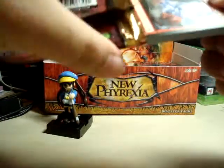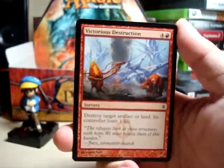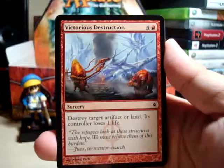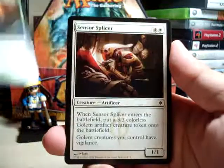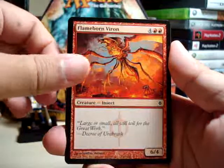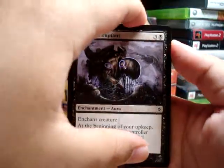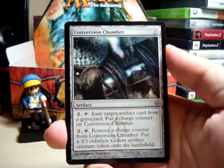Alright, there we go. This is a little smaller. Just a little adjustment. So we have a Victorious Destruction, Psychic Barrier, Phyrexian Hulk, Viridian Harvest, Sensor Splicer, Sensor Splicer, Flameborn Viron, War Report, Slash Panther, Glissa's Scorn, Parasitic Implant. And I believe the next one is the uncommon — Conversion Chamber. Sweet.